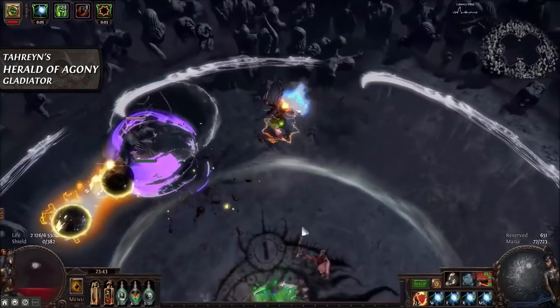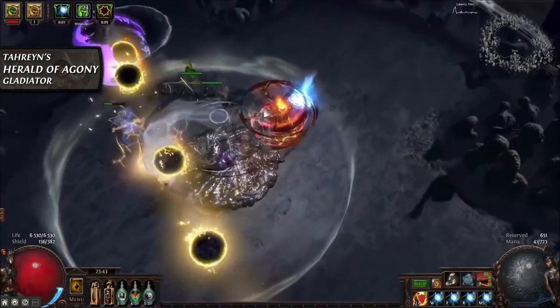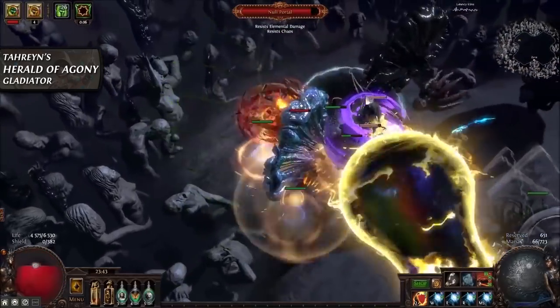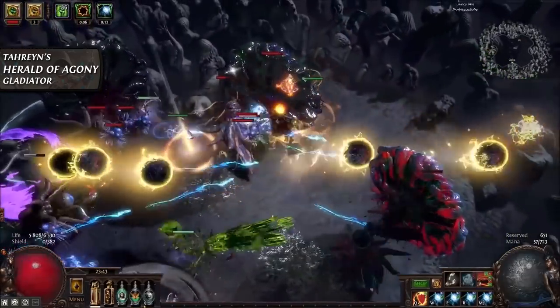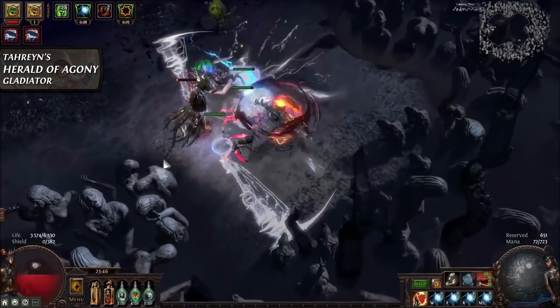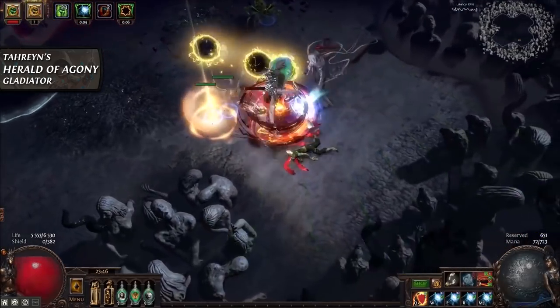The beauty of the Agony Crawler is that just by its own, without any real scaling, it deals a ton of damage. This means Terrain's setup gets a lot of freedom to invest those points that you ordinarily would have had to invest into damage nodes, and it is in due part to that which allows him to scale his block chance so effectively.